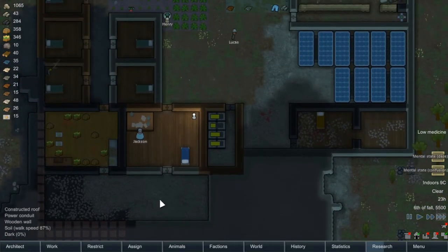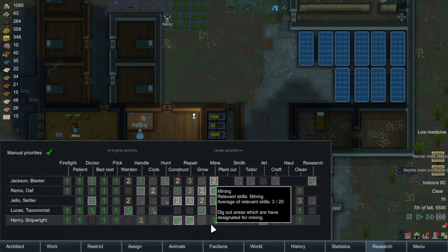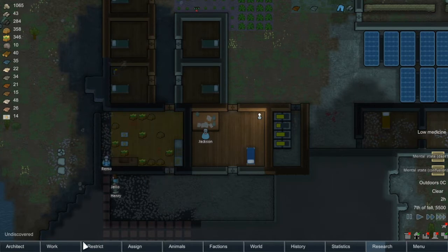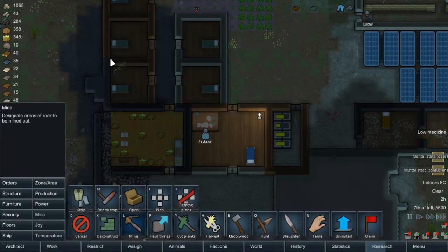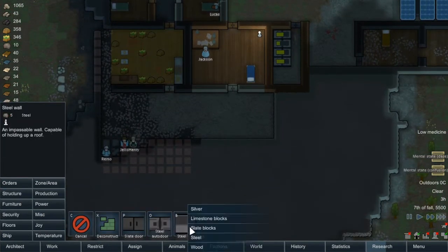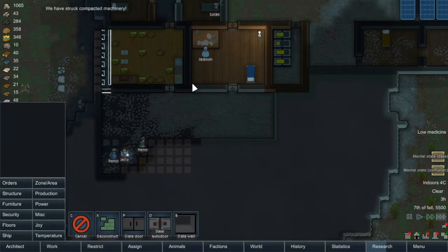Looks like Henry's doing his cleaning as well. How is our work looking for miners? We've got no miners — we'll put two on that. We'll actually put Henry on that as well because he is very ambitious about mining, so that's good for us. It looks like we're going to want some more lighting in here as well, so it might actually be worth, in regards to the structures, taking this bit of wall out.